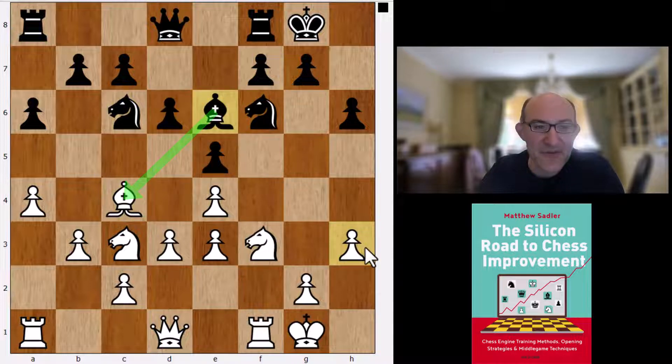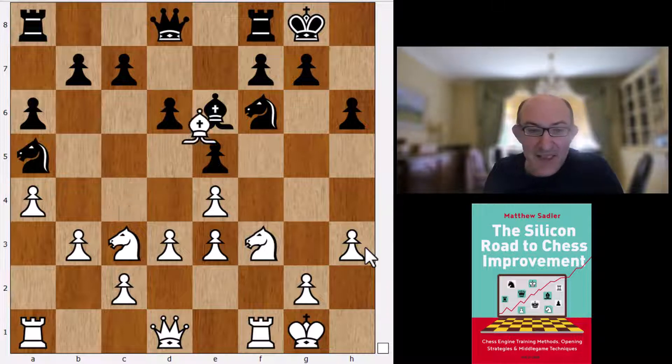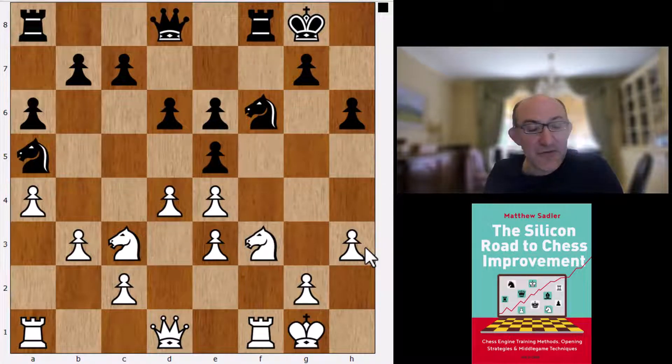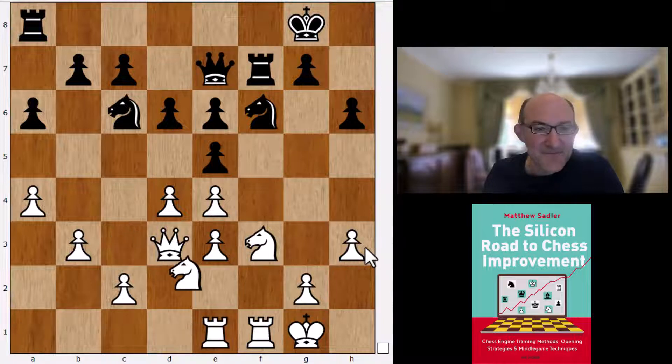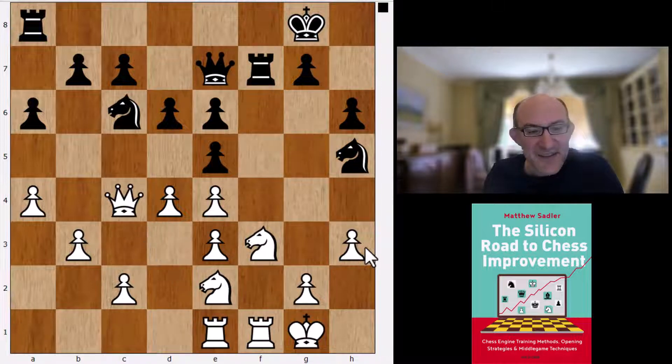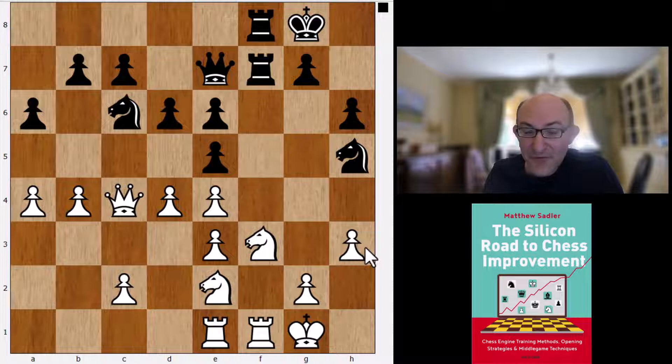After Na5, Aronian played Qe1, but Bb6 and d4 is Stockfish's idea - only a 0.08 advantage but a little bit of an initiative. Then Rf7, Re1, Ne2, Qc4, looking for b4. It's all quite subtle really - not really clear that it leads to any great advantage, but obviously there's a lot more play in there than you might think.